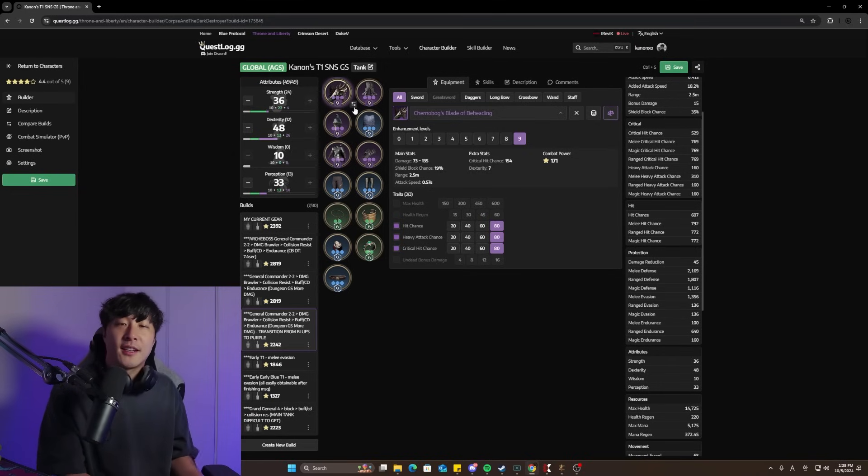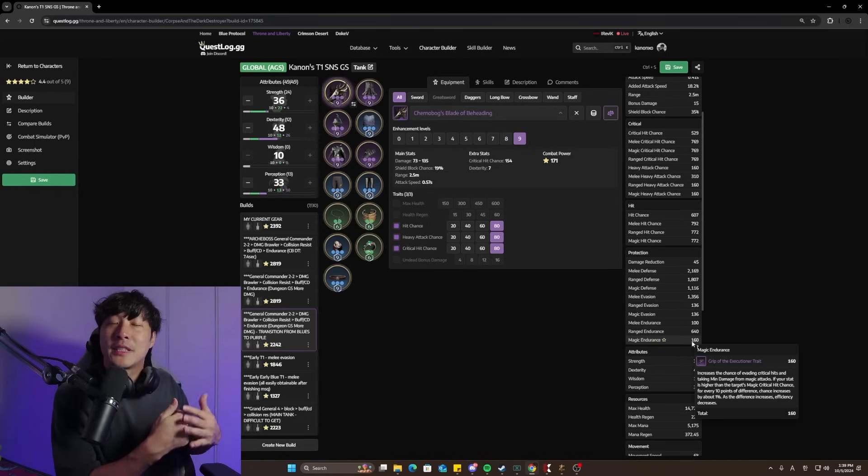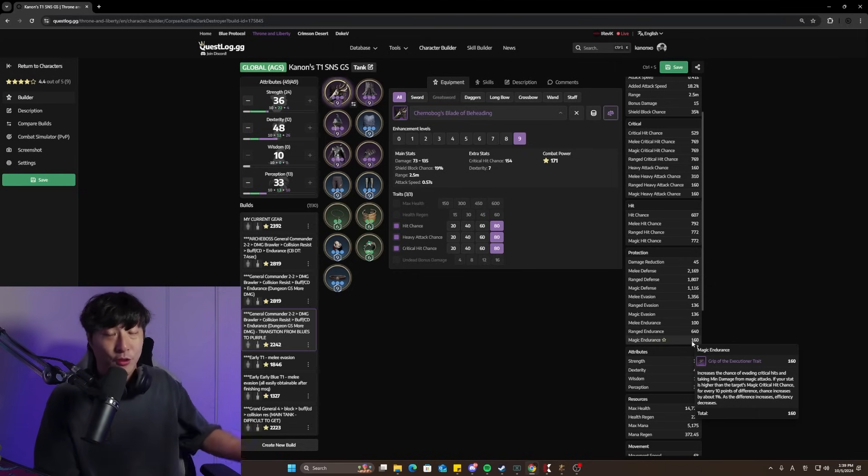You are also sacrificing magic survivability. Magic is your weakness — I have 640 range endurance but nothing for magic. From the footage, it's fine. I'm still plenty tanky even against magic, especially if I'm Q-blocking at the right moments and mitigating damage from my SNS. I've experienced this for a long time: very rarely will I be melting and dying to magic freely casting on me. Usually when an SNS dies — especially with my build — it's when I'm grounded or CC'd. Building melee evasion helps prevent that.